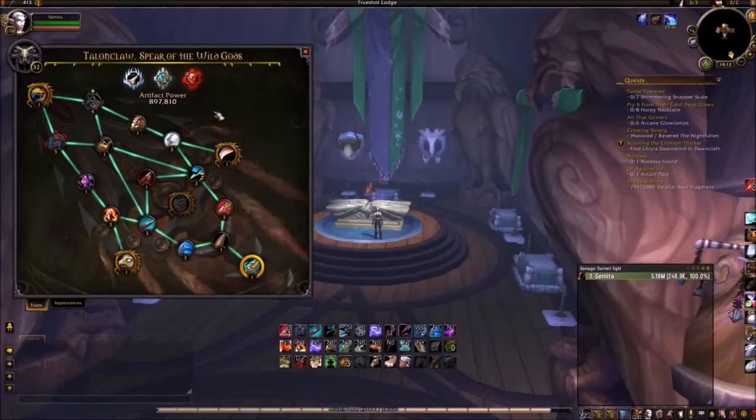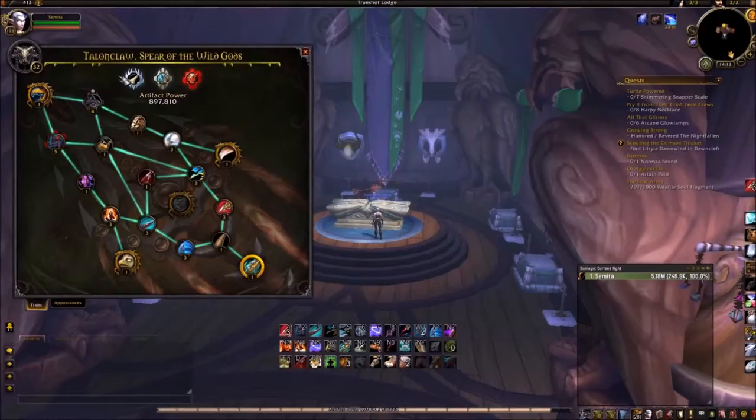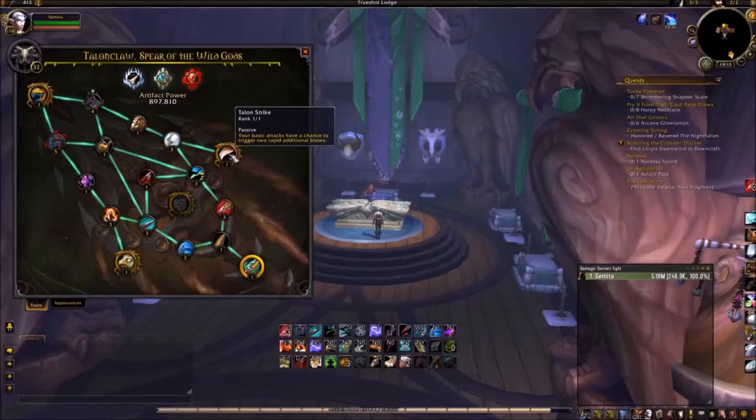You might want to get the two golden traits, but honestly those two golden traits do very minimal DPS. Like at the moment, this ticks for about 6k every second, something like that. It's a nice constant dot, but it's just not up to par. And the same with this one — its proc chance is actually pretty low. On boss fights they do maybe 2% of my damage.